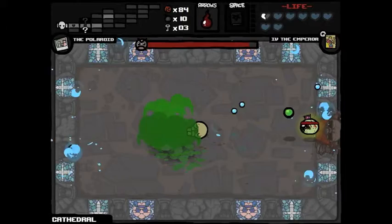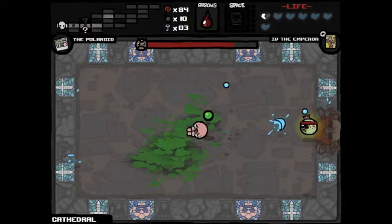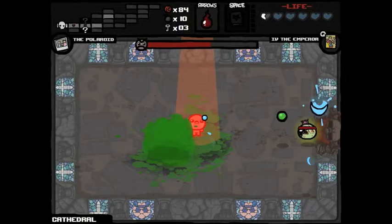What you need to get to The Chest is the Polaroid, which you can see up in the top left corner — I have it. It is a trinket, and you basically need to beat Isaac while holding the Polaroid, and then you will be able to enter the final level.